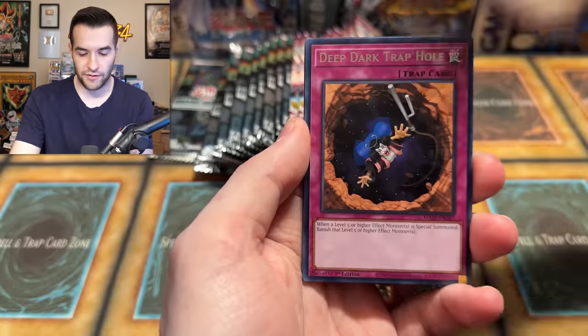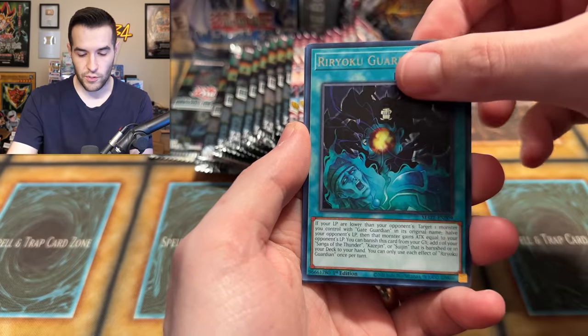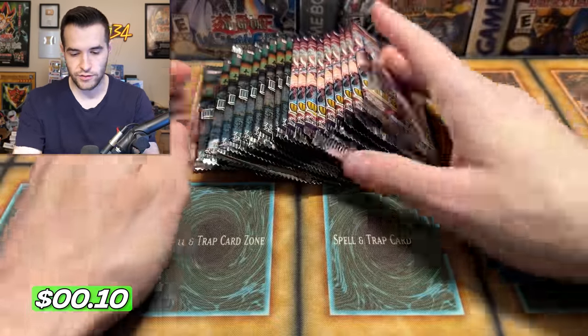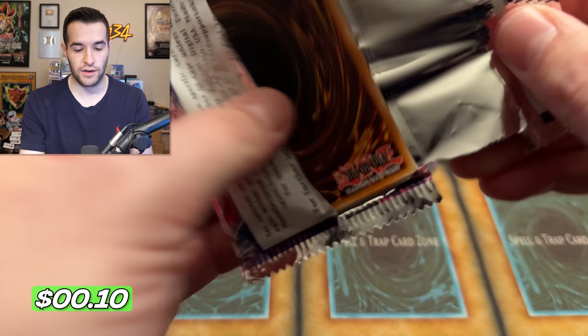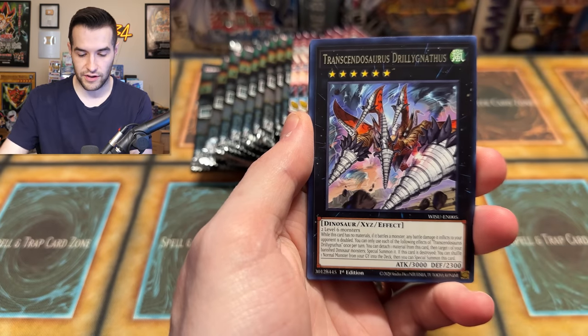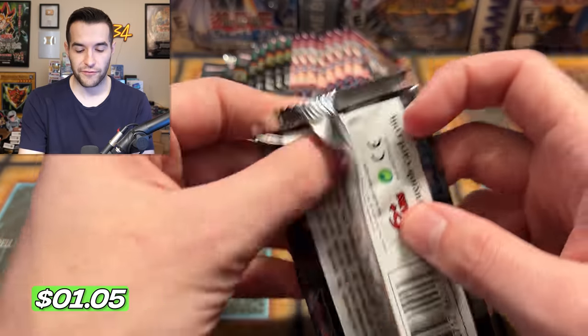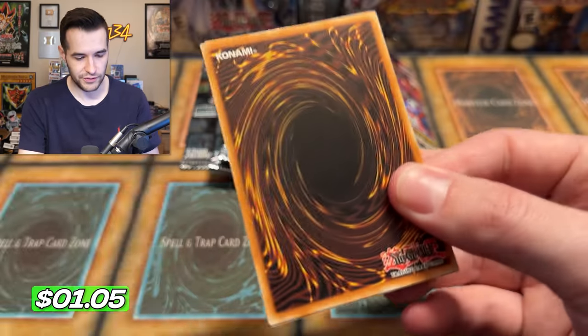Here we go — Blackwing Zephyrus, Deep Dark Trap Hole, Ryoku Guardian, Gate Guardian, Evolution in Burst. A lot of Ultras left here potentially. No Collector Rare so far — I would love to pull one for you guys. Petite Terradon, Transcendosaurus, Incantation. It's like every three packs I forget about the Ruxan Special and just do it again.